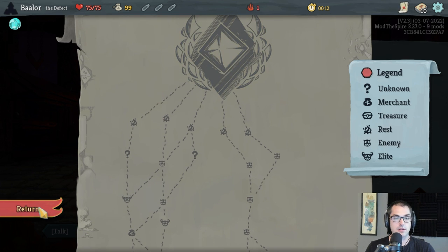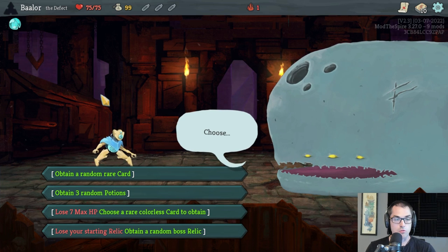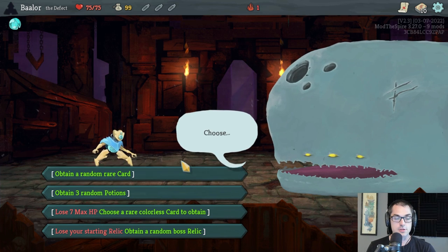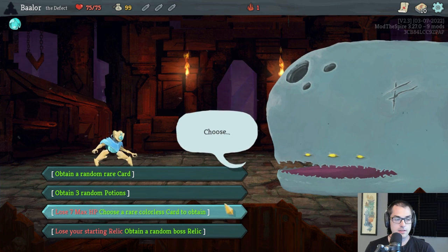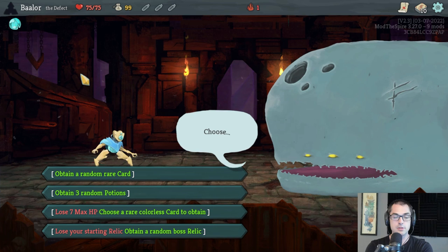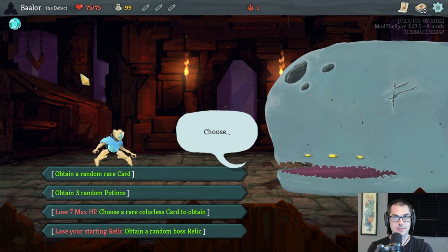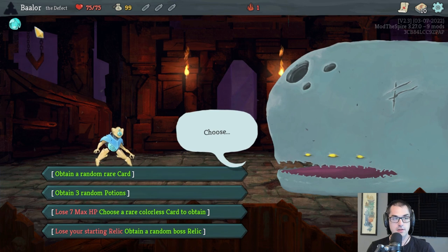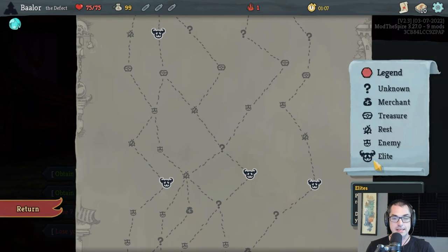We're also going to be looking for the rare card at the end of the Act 1 boss. To that end, I think taking a rare card starting bonus from the Whale is a good idea. If you get either Creative AI or Meteor Strike, then you're halfway towards one of these achievements already. And even if you don't, you still have a pretty useful card. Another good way to get rare cards is to swap your starting relic for a random boss relic — and if we didn't have a rare card option here, I would probably choose the boss swap. Boss relics can also help you get Meteor Strike into play, which is pretty important.